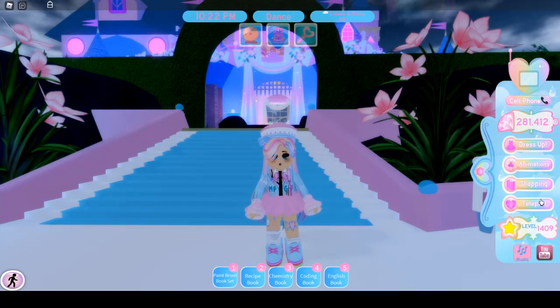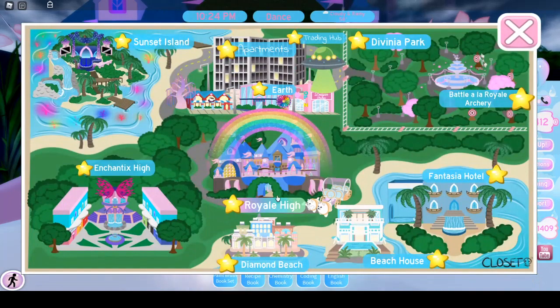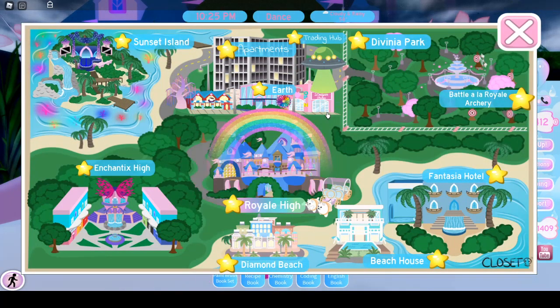For those wondering how to get to this realm and see the event, all you have to do is go to your Teleportix — or when you're in the Arrival — go to Royal High and click Campus 2. The Arrival may look different since it isn't updated yet, but once you go to Campus 2 it'll be updated with the rainbow and everything.